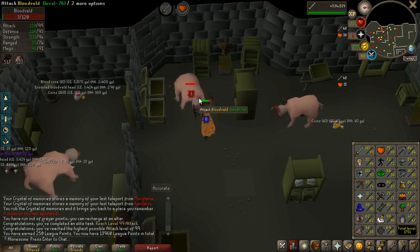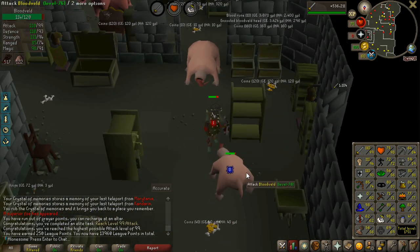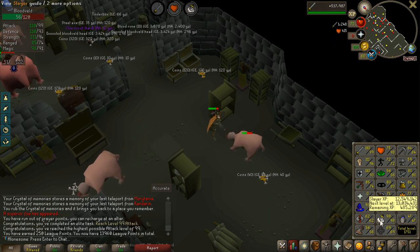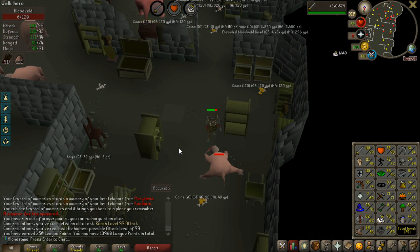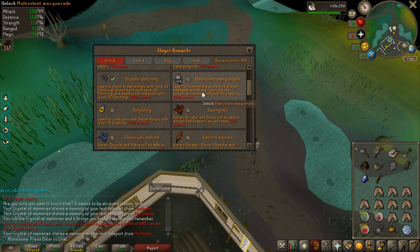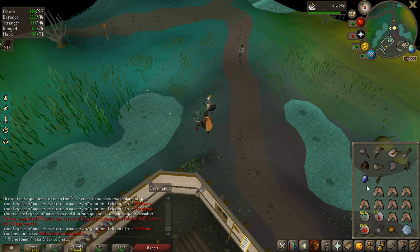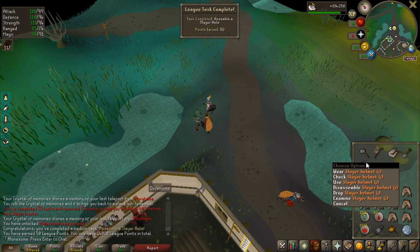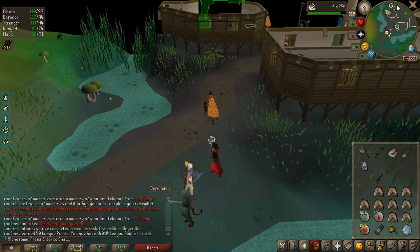250 points claimed — 99 Attack! Very easy points and I'm not far at all from 99 Slayer. Every superior bloodveld gives like 35,000 experience, so I don't need many of those before I get 250 more points from 99 Slayer. I finally have enough points to unlock the slayer helmet — 400 points — and it is automatically imbued because my black mask was already imbued, so it wasn't a waste. Very nice.